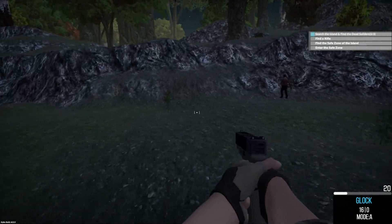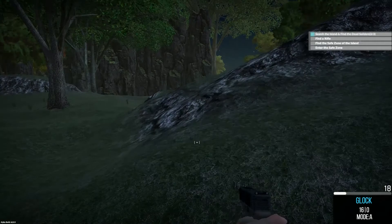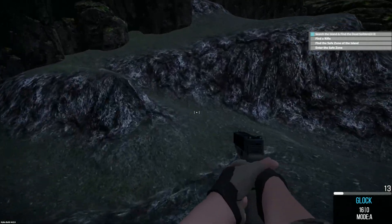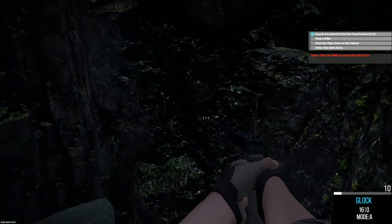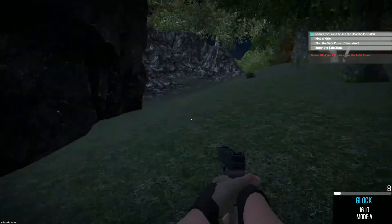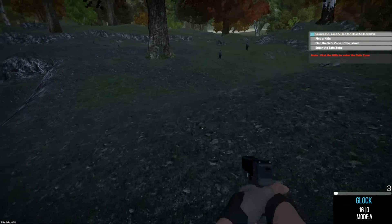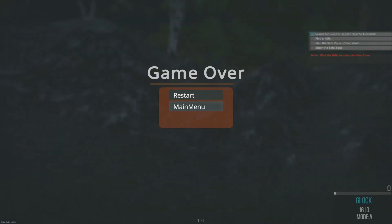There was a building over there. That's the safe zone right there, and there was a soldier around here I thought. It won't let me in until I find the rifle. I swear I didn't see it by the bodies I found. If it's lying off by itself, it needs to be placed somewhere we can actually find it. This is a little much, in my opinion.